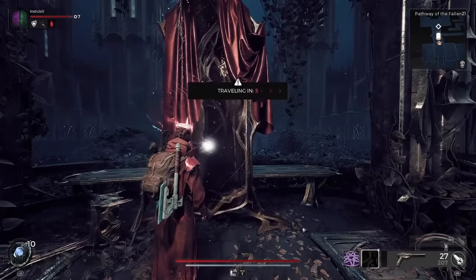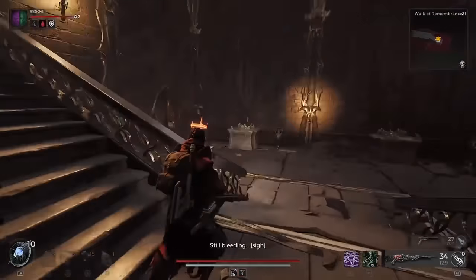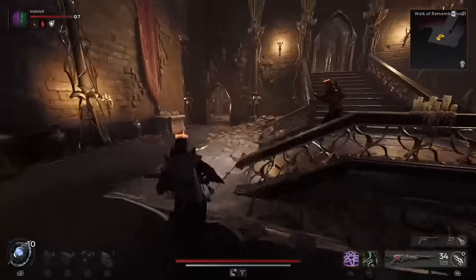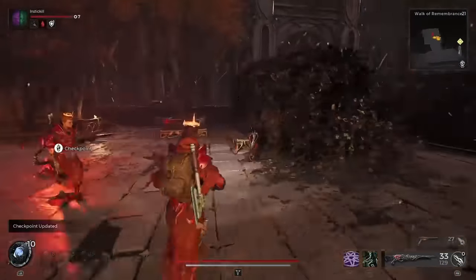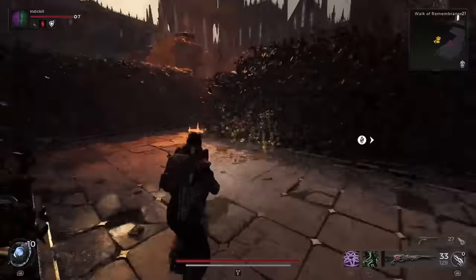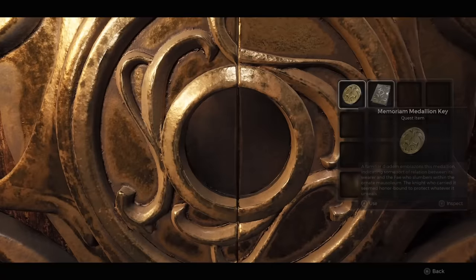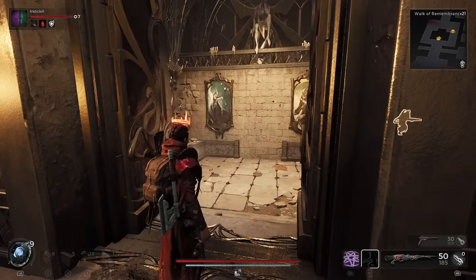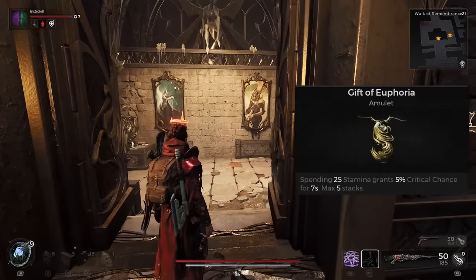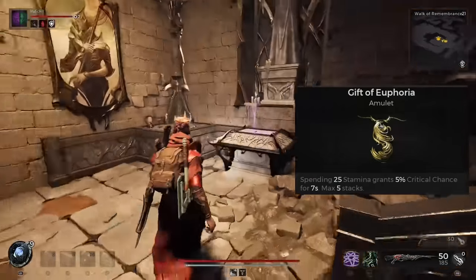If you go through to this dream world, you can actually go on the other side of the maze and make your way through there. Once you do that, open the shortcut door and you'll be back in the main area with that same building in the middle. You can use your Medallion Key on the door in that dream realm to open it for a different reward — the Gift of Euphoria Amulet, which says spending 25 stamina grants 5% crit chance for seven seconds, max five stacks.